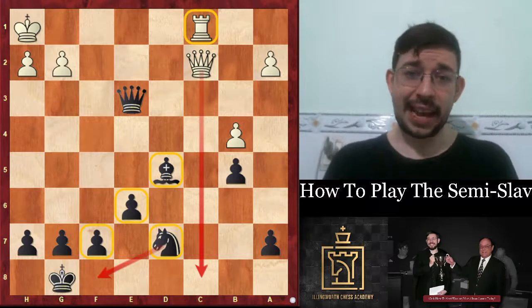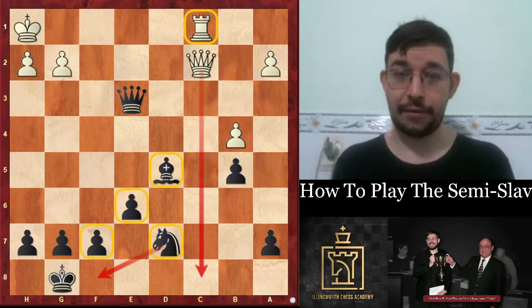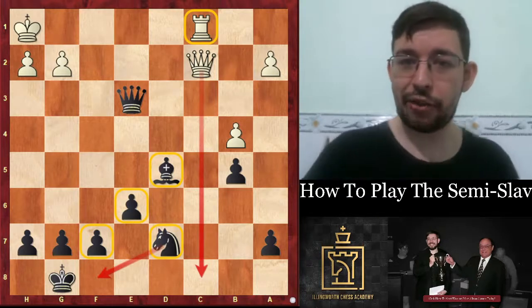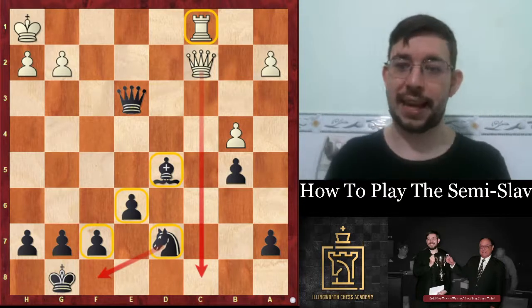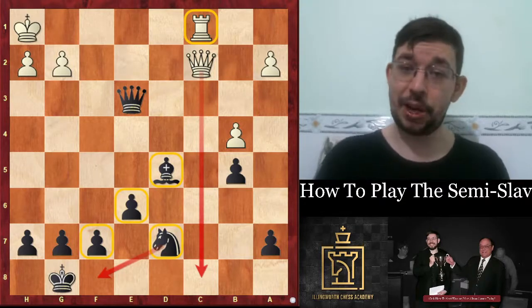The game ended: fxe3, queen b6, and after bishop takes d5, queen takes e3 with check, king h1, bishop d5 — since queen c8 is leading nowhere after the knight f8 block — white is down way too much material, the equivalent of a piece, and therefore resigned. So guys, that's how to play the semi-slav: play it solidly the way I showed you. Make sure to subscribe to Illingworth Chess for more videos like this one, and good luck playing the semi-slav in your own games!